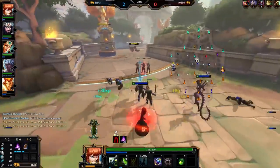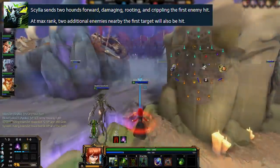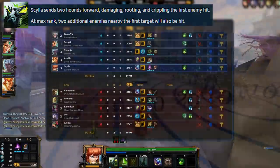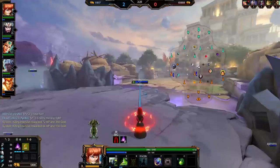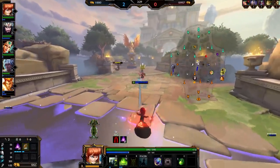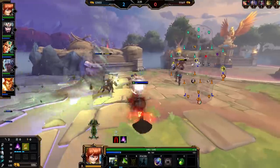Moving on to her actual abilities, starting with the 1 - Scyk'em. This is a simple ranged projectile that she sends forward in a line. It stops at the first target hit and roots them for up to 1.5 seconds, doing pretty high damage. However, the rank 5 upgrade for this ability allows it to hit up to 3 people in an AoE once it hits a target. This upgrade is huge - it's nice to root one person to set up for the rest of your kit or team, but to root 3 people and then pummel all 3 with your 2 or ult is insanely strong.